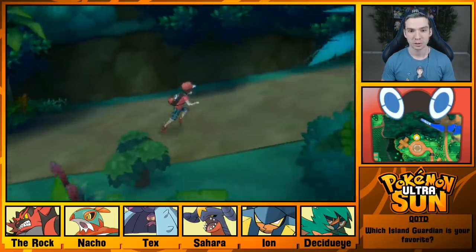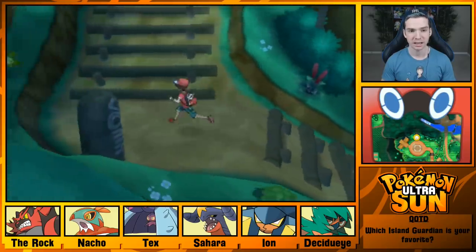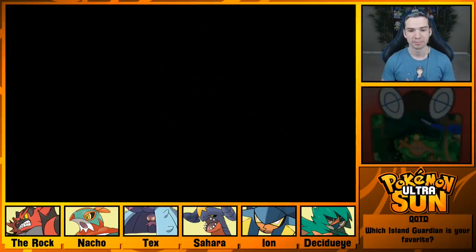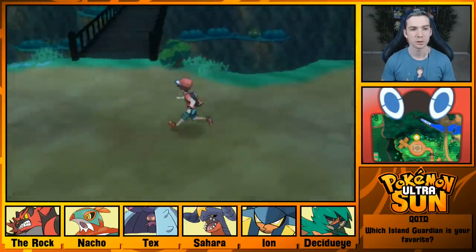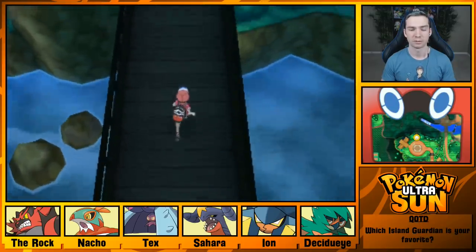First we're going up to Tapu Koko. It is nighttime in my game even though it's during the day — I am not in the reverse world. I intentionally changed the time on my 3DS because I had to do that to go to the reverse world to get Cosmog. But also, this makes Dusk Balls more helpful.